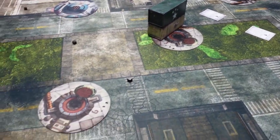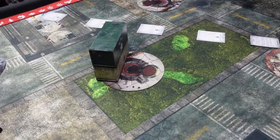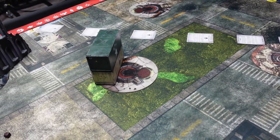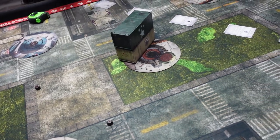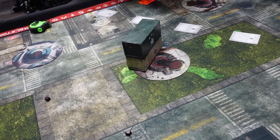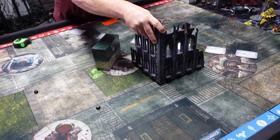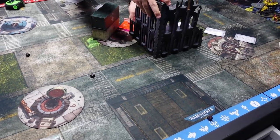Joe's terrain is going over there. I want to limit him from getting on the board and having a hiding hole — I want him to come out in the open so I can shoot him with all my guns. We'll come back after the terrain is down and deployment is done, then roll to see who goes first and what the secondaries are.